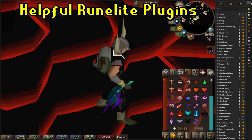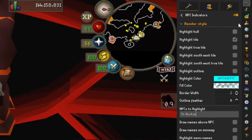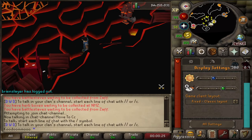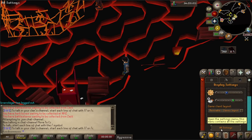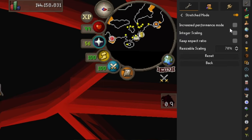Next, use RuneLite. There are several reasons for this. First, for tagging the healers: go to your plugin hub, go to NPC indicators, turn it on, go to settings, copy the name of the healers, and paste it in. The other reason to use RuneLite is that whatever client size you typically use, that's what you want to use for the caves — do not switch to a larger or smaller view just because some YouTuber says it's better. Play with what you're used to. I like to play in resizable mode and use the RuneLite stretch mode plugin to make my UI and prayer icons way larger and easier to use. If you play in resizable mode, consider turning this on and practicing with it before going into the fight caves.